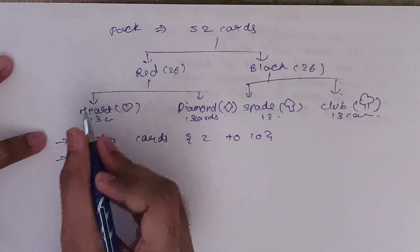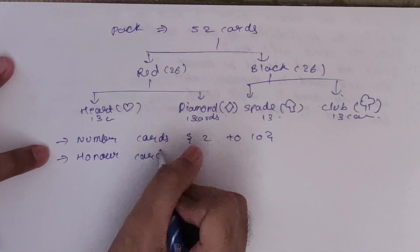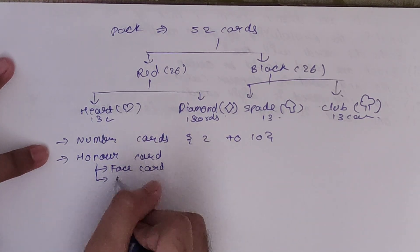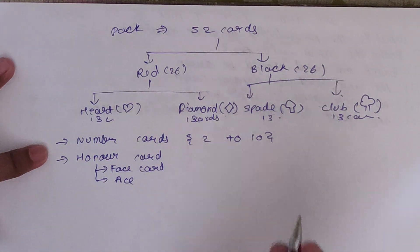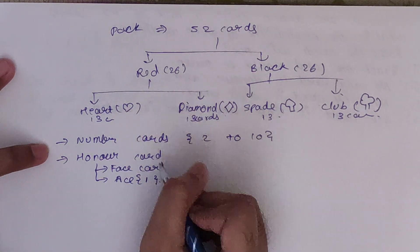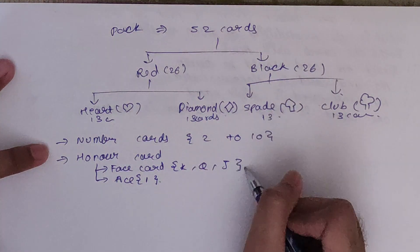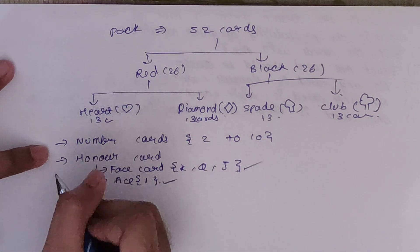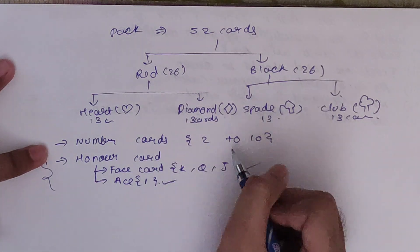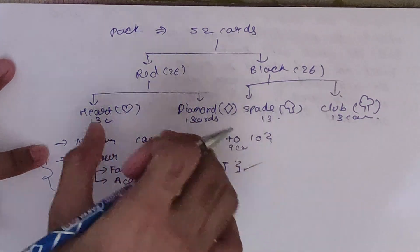The 13 cards are divided into number cards as well as honor cards. In honor cards you will see face cards as well as ace. Note one thing: ace is not included in face card. Ace is basically number one, but it is not included in number card. Face cards will be king, queen, and jack. So in 13 cards you will have 3 face cards and 1 ace card making honor cards, and 9 number cards (2 to 10).